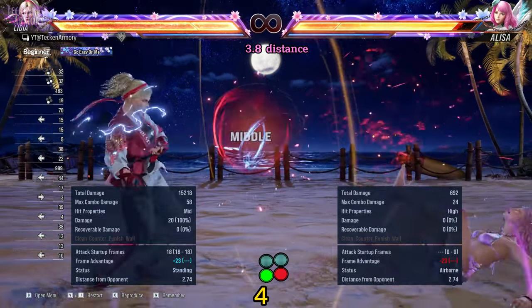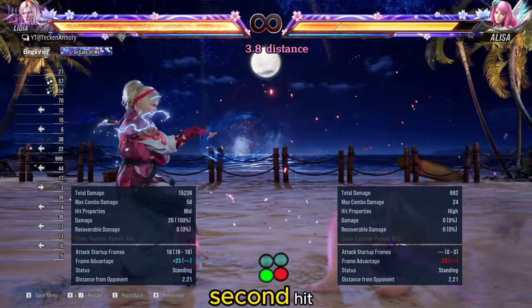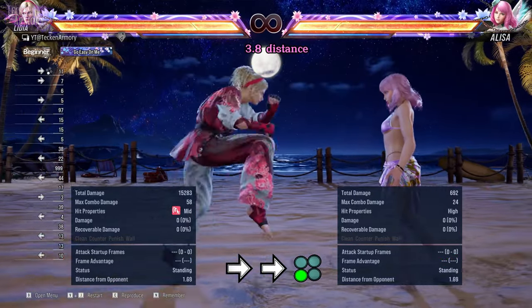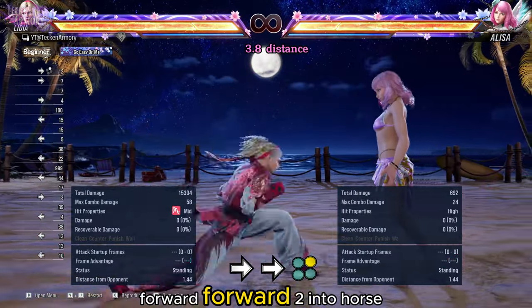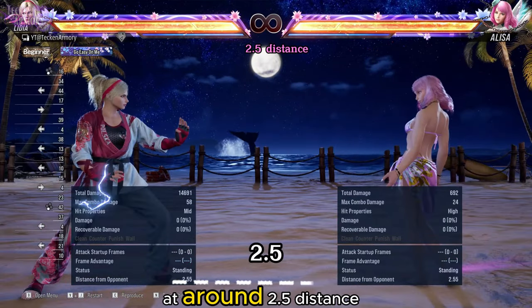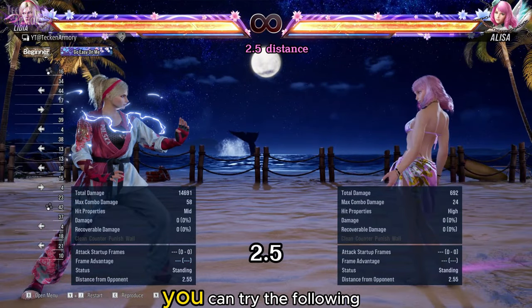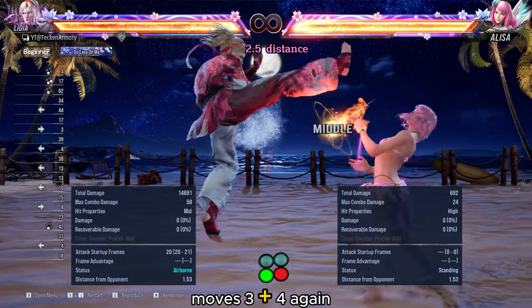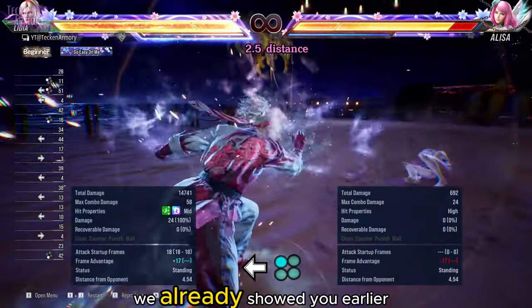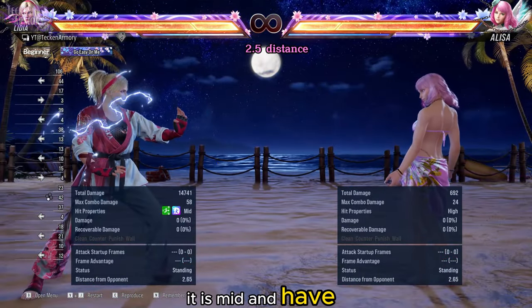3+4 — if the first hit misses, you might reach with the second hit. Forward forward 3. Forward forward 2 into horse stance. At around 2.5 distance, you can try the following moves: 3+4 again — this time the first one may hit. Back 1, which we already showed is mid and has decent range. For around 2.2 distance, you can try these moves.